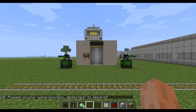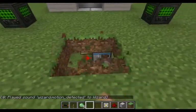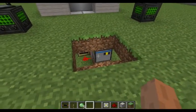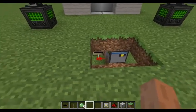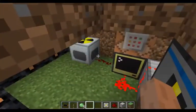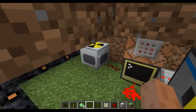It fires a sound on the command block that is around here. The OpenCC sensor's motion detector gives a redstone signal to this computer, and this computer gives a redstone signal to the nuclear reactor.